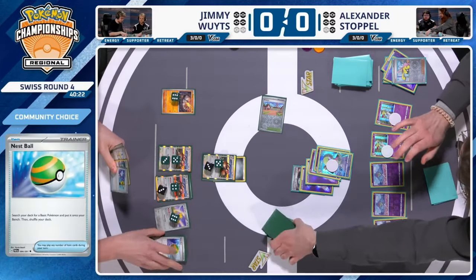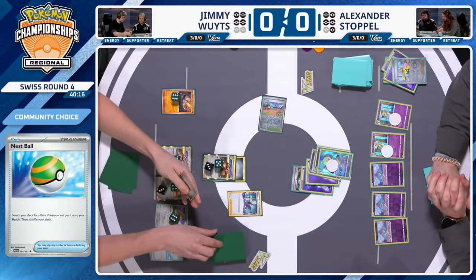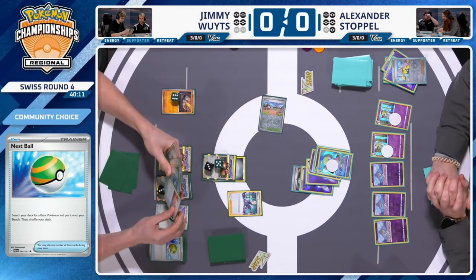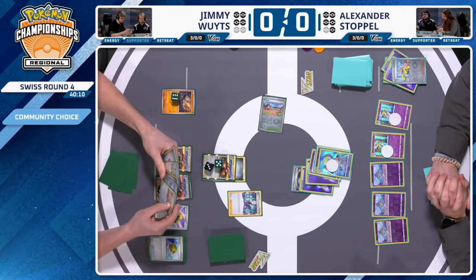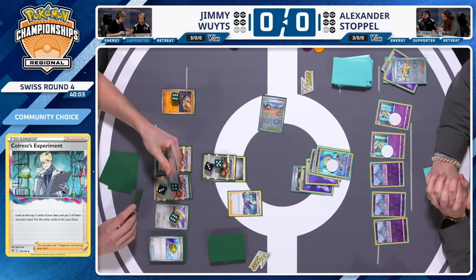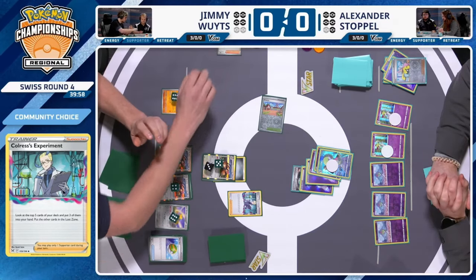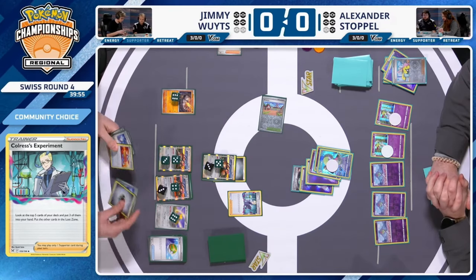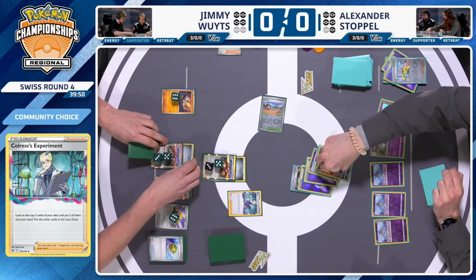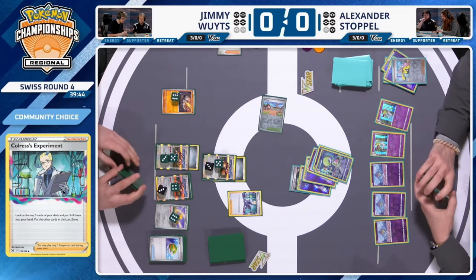If the Onix evolves up it has another 110 HP to play with, so Jimmy can start maneuvering damage counters around to get maximum value out of those damage counters on the Dodrios. A Colress's Experiment comes down — another well-utilized supporter. There's a Super Rod and what looks like a Damage Pump. Jimmy debates whether to keep the Damage Pump, one copy of energy, and the Super Rod. It's interesting to see Colress's Experiment outside of lost zone decks.